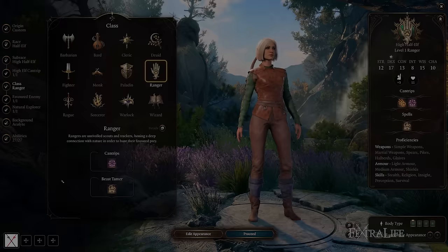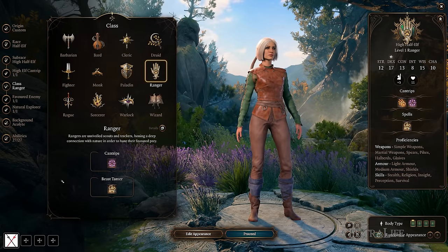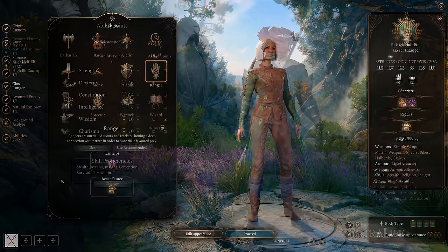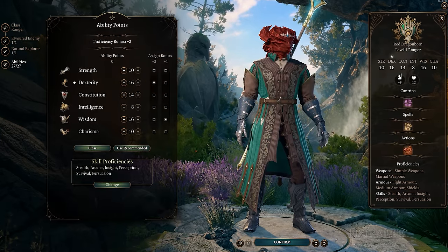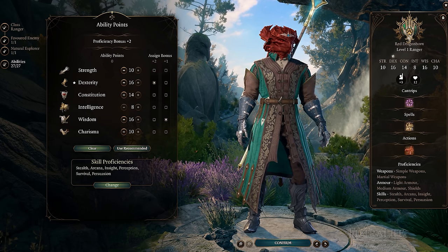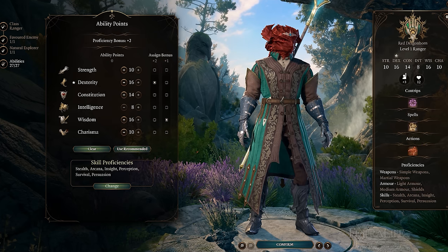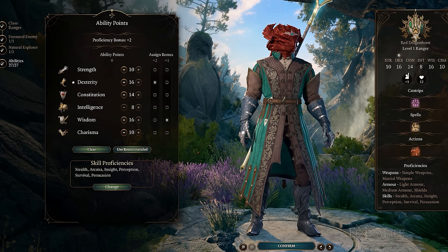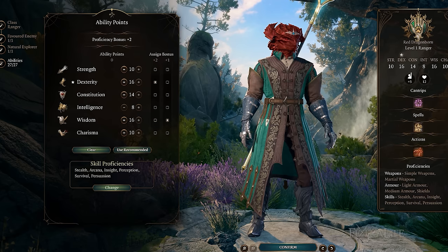We'll take a look at how to set up your Ranger during character creation for best results. We'll begin with abilities first, since this is arguably the most important part aside from choosing your subclass. Your primary ability as a Ranger is Dexterity, though Rangers also use Wisdom for the difficulty class of their Hostile Spells. Rangers can also go the Strength route for melee combat if they wish, though the majority will use Dexterity.